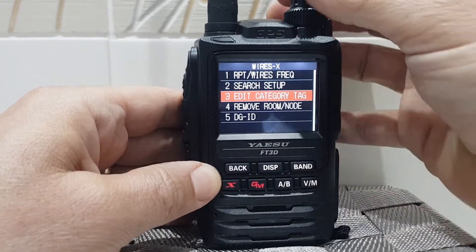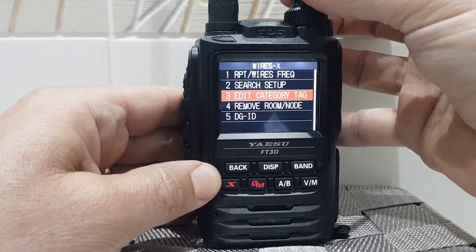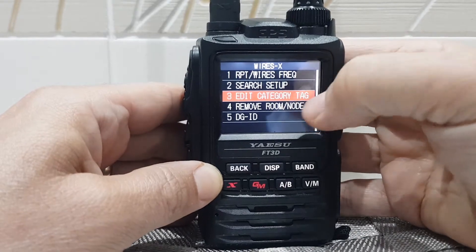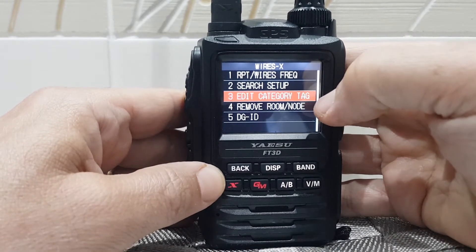Number three option — you can go up and down with the knob — number three is edit categories. This is almost like naming a group. It's not naming a room, it's naming a group.